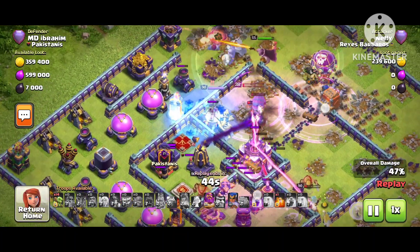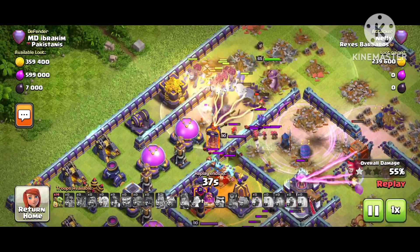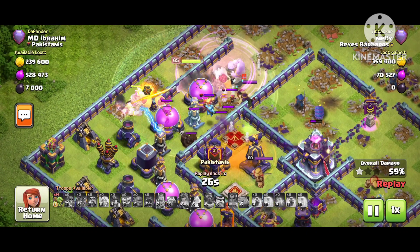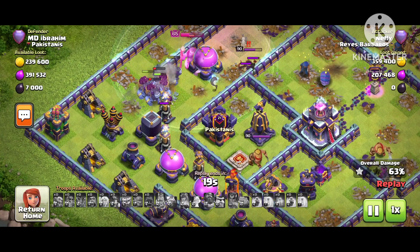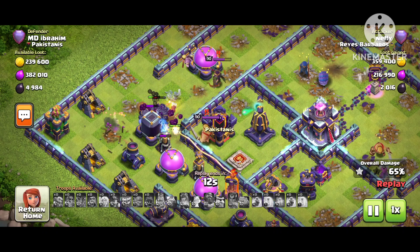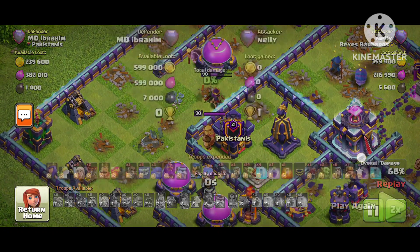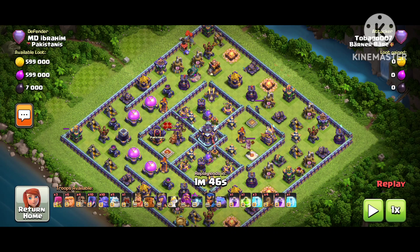But look — this is a clash of plans — the Yetis went on the wrong side, which is really crazy and sad. The Yetis needed to go to the Town Hall side but went the wrong way. He's using Miners from the Clan Castle. You can see the one-star proof. I always tell my viewers to try ring bases — the ring base has the quality to bring one-star against any attacker. Even high-trophy good attackers fall on this base.